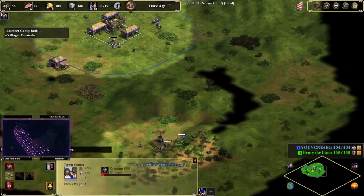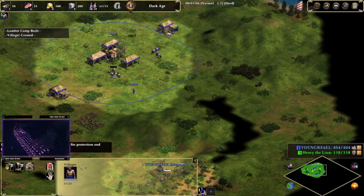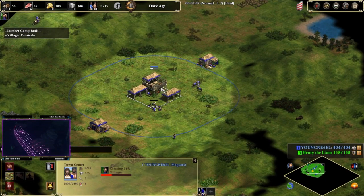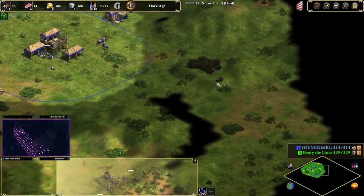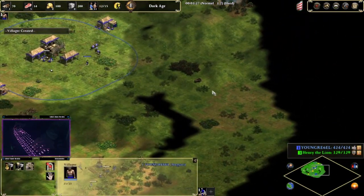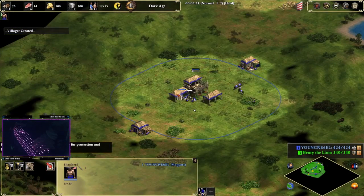That's three, four — okay, so now we have to start thinking about our boar. We're gonna put the next villager coming over here. Once you shoot the boar, it starts chasing you, and it can kill your villager — your villagers are very weak at the beginning.